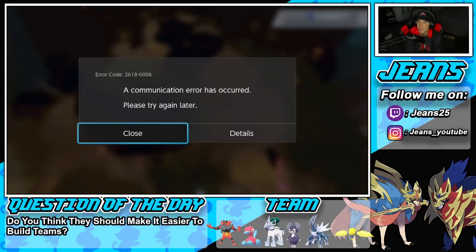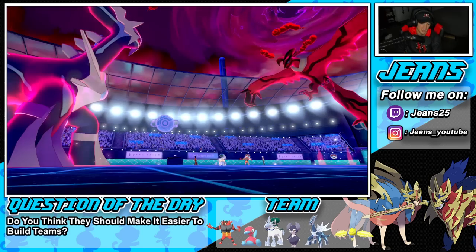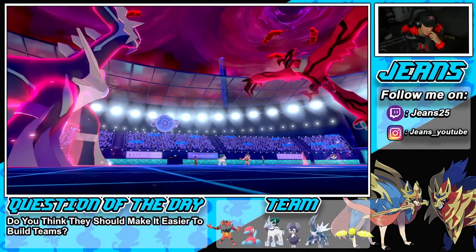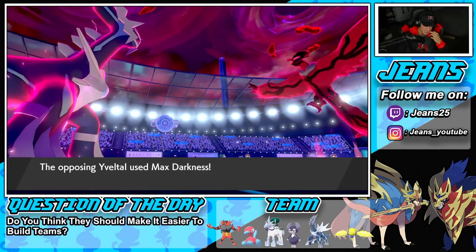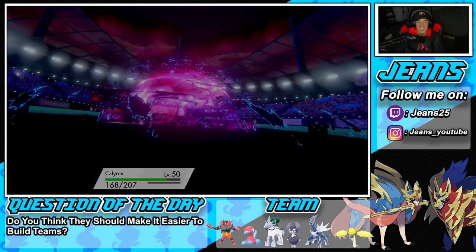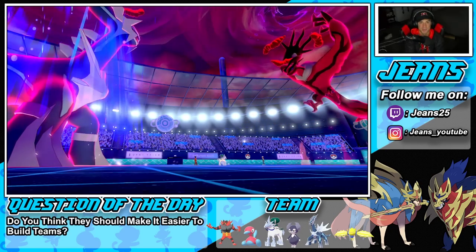He turned off his console — we'll take that win all day. He saw the Max Quake coming into his Incineroar and figured he was dead. The turn played out and we can see he was going Max Darkness into my Calyrex — my plan worked perfectly. We would have had the Weakness Policy proc and been dominating. We take Battle number one.